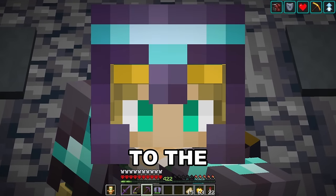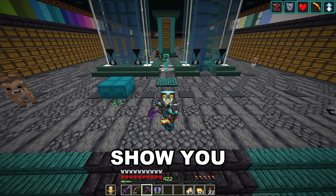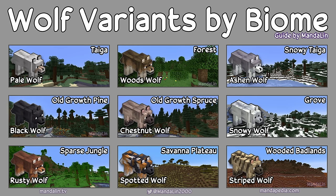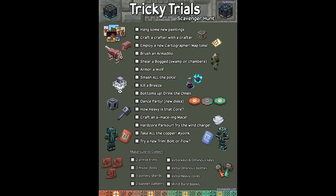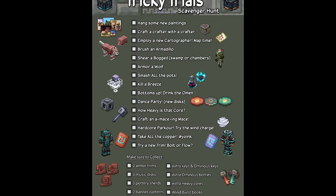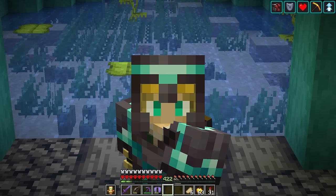Welcome to 1.21 - we're fully updated to the new version of the game. We've got a lot on our plate for today. One of them is getting all the new wolf variants - this guide was made by Mandolin, one of my moderators. It shows all the new wolves added to the game and exactly where to find them. We're going to start by finding every single one and bringing them back to our base, then go find a Tricky Trials chamber.